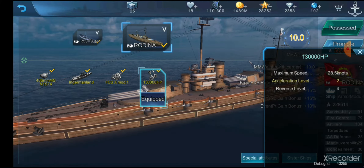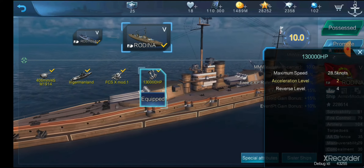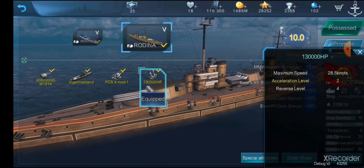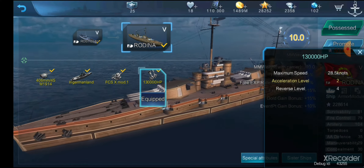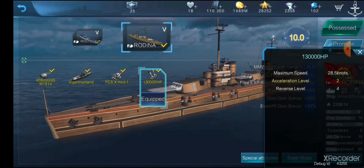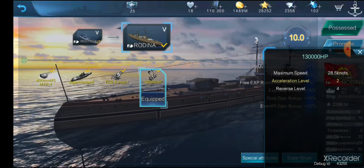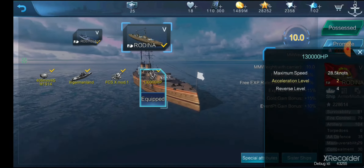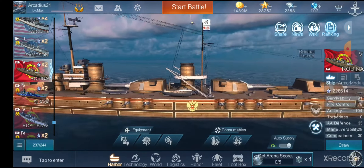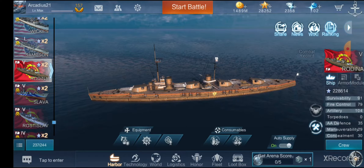Your speed is 28.5 knots, so actually pretty decent. You're faster than a Montana at 28 knots, faster than a Super Yamato at 27 knots. You won't catch a Kurfürst. A Conqueror or Lion is something like 28 knots as well, so they're all pretty much the same speed as you, except the French and German battleships which can do over 30 knots. But this ship is really, really powerful — you can stay at range and just spam HE or AP.